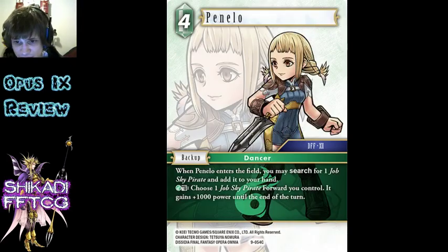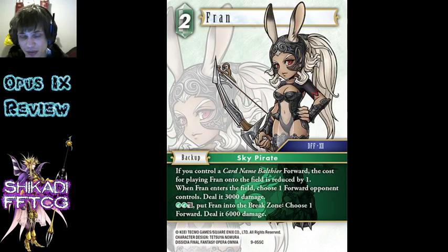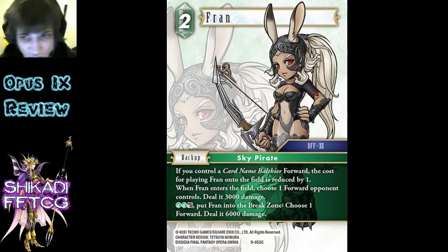Penelo - she's a dancer, not a Sky Pirate, she searches for a Sky Pirate. I guess you can search for Balthier, which you can search for Fran - you've got a kind of interesting search chain there. 4k is probably too much, probably need it to be 3k cost. Fran - this guy's actually very interesting because it costs 1k if you have Balthier, and there's a Balthier that searches it. That's actually pretty good - it's the Sky Pirate backup, which means the Ash that draws a card if you control a Sky Pirate could be very reliable as well. That could be an interesting weird kind of water-wind deck, probably not, but I like that kind of stuff. The fact that Balthier searches a 1k cost backup now - that's pretty good. It's effective on entry, not bad for a 2k cost. It's effective on break, it's also not bad for a 2k cost - there's probably a few things you can kill with that.